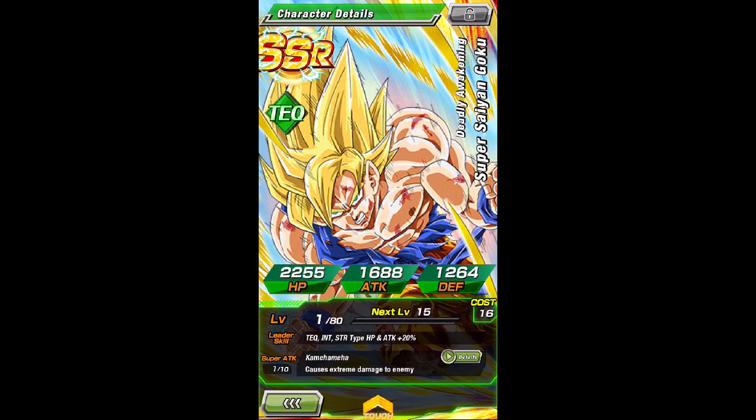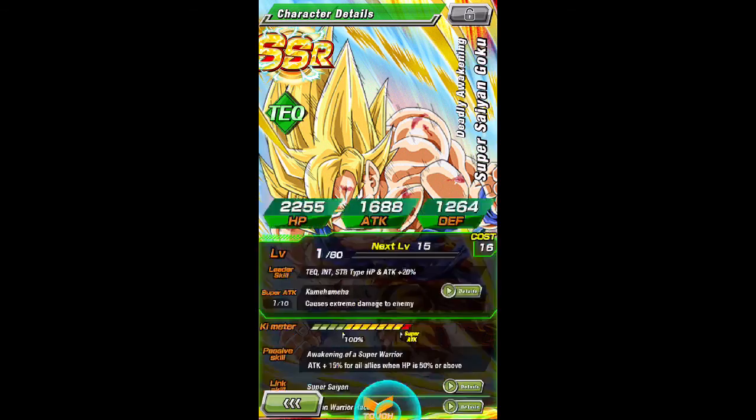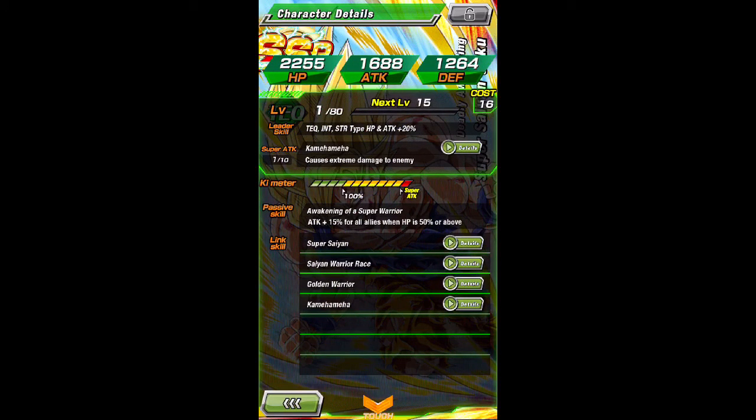GT Goku's leader skill is: Attack, Intelligence, Strike type - Health and Attack plus 20%. And his passive, Awakening of the Super Warrior: Attack plus 50% for our lives when health is 50% or above. But those links though - those are the best links in the game.